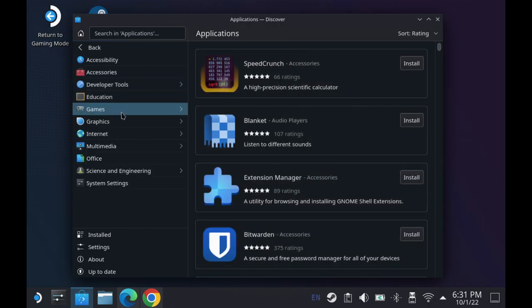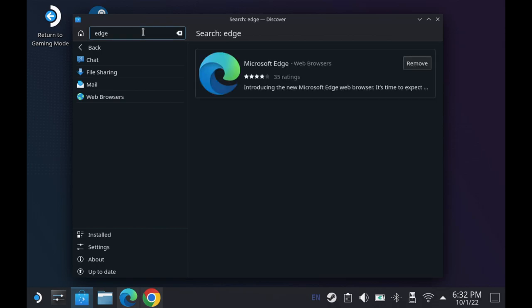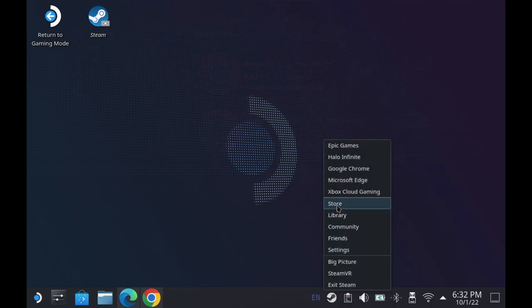One of the first things you want to do is use your discovery tool and make sure you have Edge and Chrome downloaded and ready to go. You can search for Edge and get that installed, or search for Chrome and do the same thing. You don't have to set up both, but Luna is the only one that doesn't work on Edge — you must use Chrome. You could just use Chrome for all cloud gaming if you wanted to, or use them both.